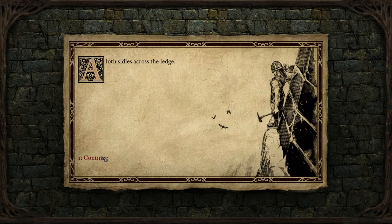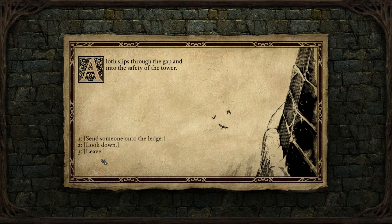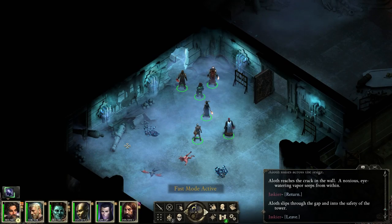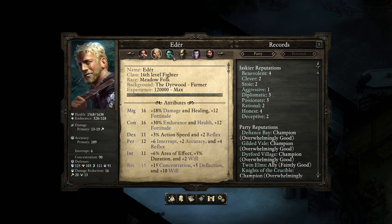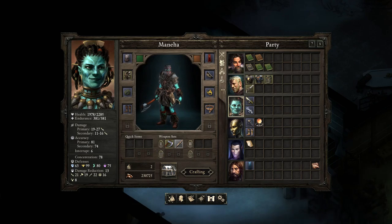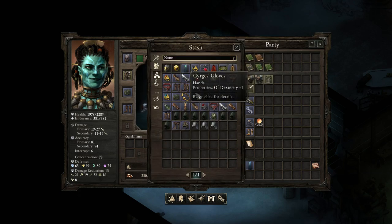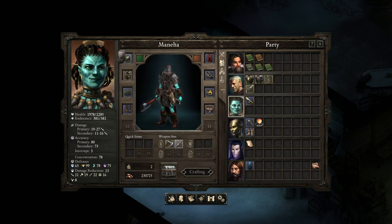Send someone onto the ledge — Aloth. Aloth sidles across the ledge. Use might — he just punched the wall open. Aloth reaches the crack in the wall; a noxious, eye-watering vapor seeps from within. Return, leave. Alright, now we want somebody with a high constitution before I break that open in their face. You have 16, 18 — so Menea has the highest constitution. Just in case, we've had a quest where this came up. Let's see if this helps with the vapor.